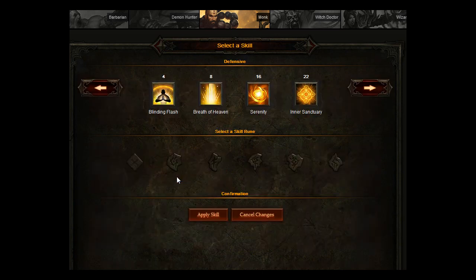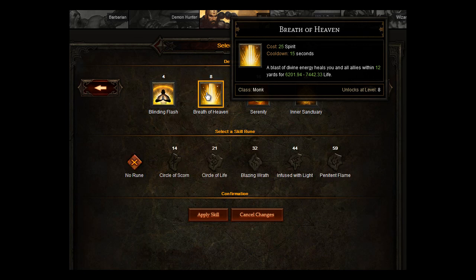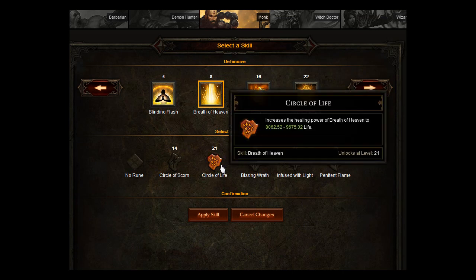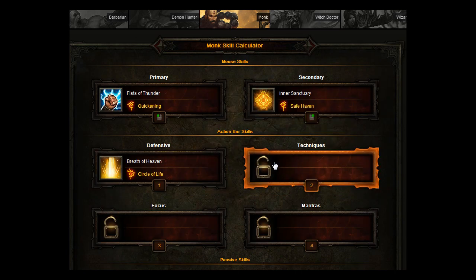For defensive, you want to go for Breath of Heaven. A blast of divine energy heals you and all your allies within 12 yards — really good healing ability. And if you add Circle of Life to it, it increases the healing, increasing how much you're actually healed.